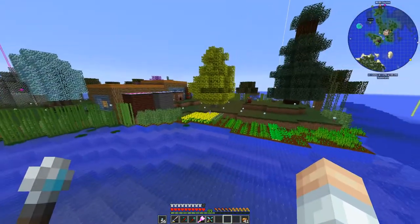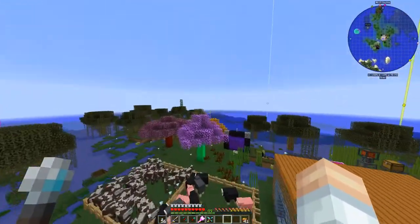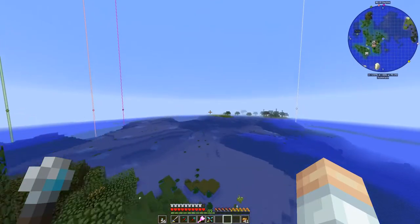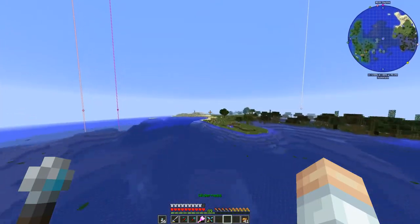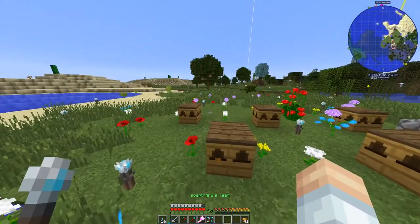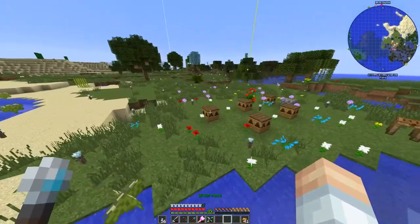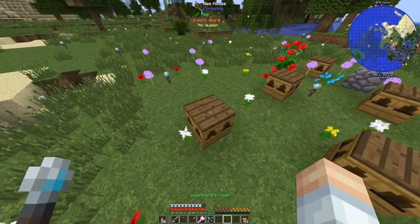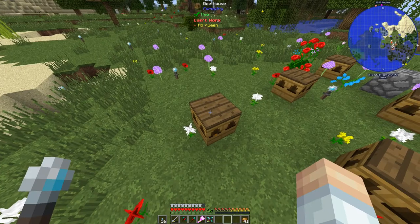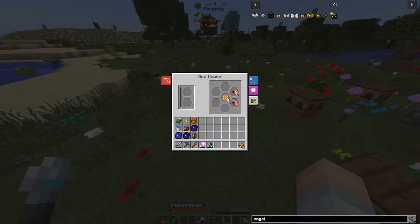I want to do something real quick before we get into today's main topic. We've had a number of comments about this particular setup over here. When I first did the bee breeding episode I didn't know about the different types of hives and apiaries. I realize now this is called a bee house, not an apiary. All of them are bee houses - the forestry terrain gen does not give you an apiary straight out.